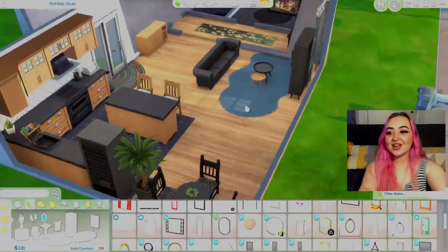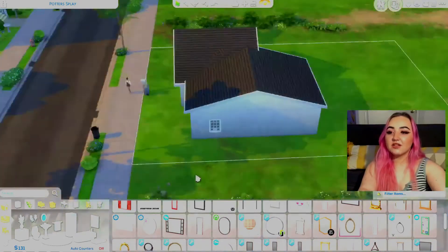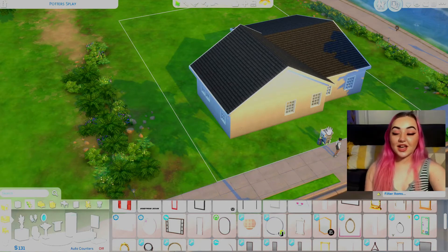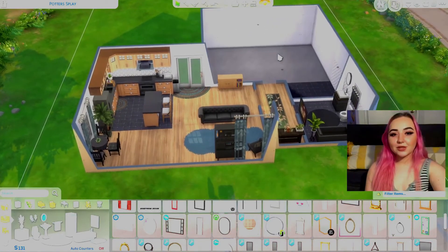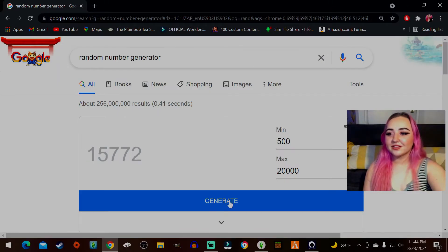All that's left is the bedroom and the outside. I'm not sure whether to do the entire exterior as one spin or separately. The front yard really only needs wallpaper and a door, so it might not matter much. Let's go ahead and spin for the bedroom.